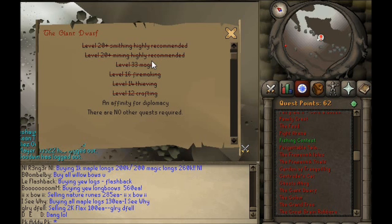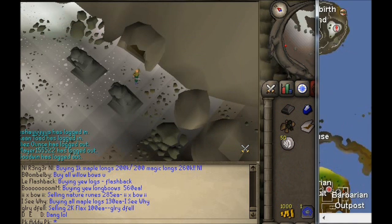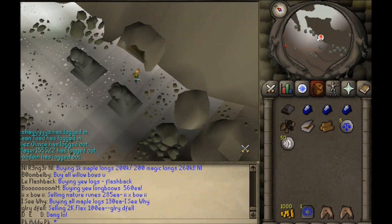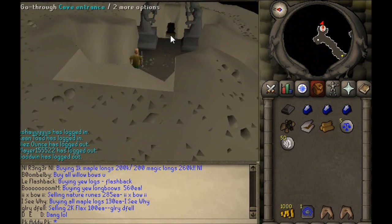Skills required: 20+ Smithing, 20+ Mining both highly recommended, 33 Magic, 16 Firemaking, 14 Thieving, and 12 Crafting. We're just east of Relic. On the map it's just there where the cross is — there's Relic. As you walk up from Camelot, go east and follow it up past the little mine there. Head in through here and squeeze through.